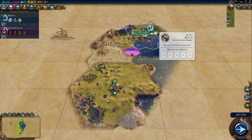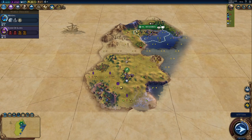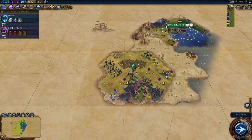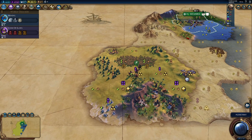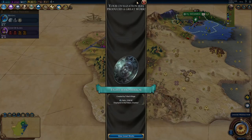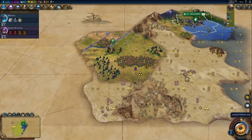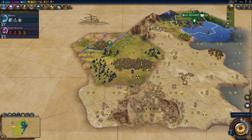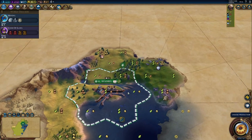That's an immediate settler spot, no doubt. Pretty safe here behind the mountains. So holy sites — not campuses — is going to be our thing. Look at these tiles! And I get a relic? That's amazing. I'm expecting... our faith output should be incredible.